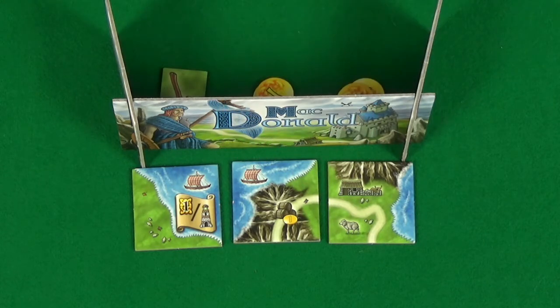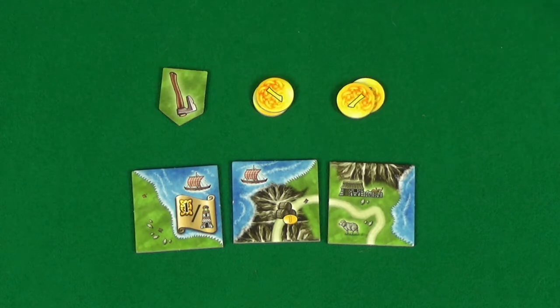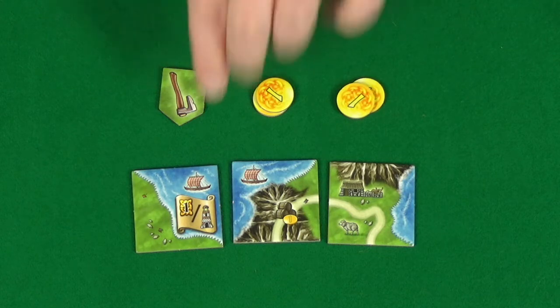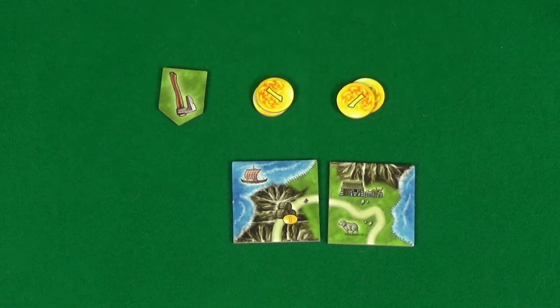Once everyone has indicated they're ready, all players then reveal their selections by moving their screen out of the way. Phase three then means that you remove all the tiles that have a discard token pointing at them and place them back in the cloth bag.